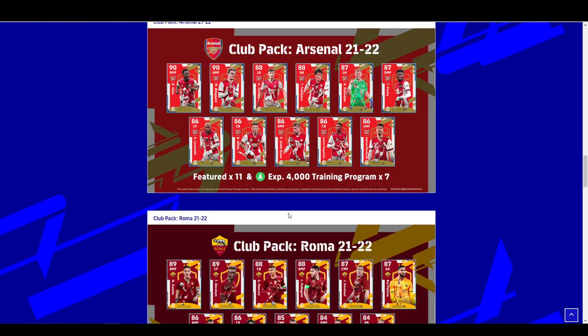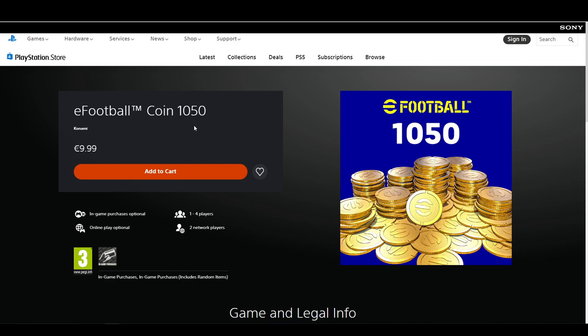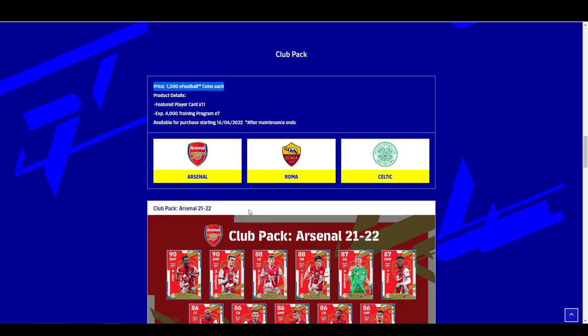The club packs are going to cost 1,500 eFootball coins. You're either going to have to buy 1,000 and another 500, which is going to cost you about 15 quid, or else buy the two. So roughly it's going to cost you about 15 euro or 12 pounds to get the actual club packs. For 1,500 coins, it's going to be up to you guys.